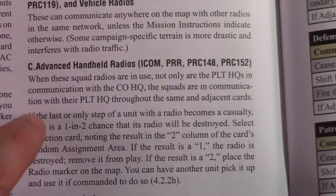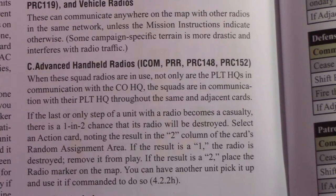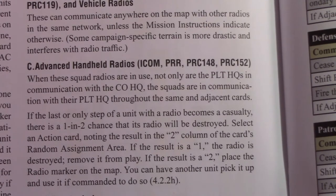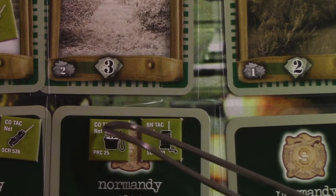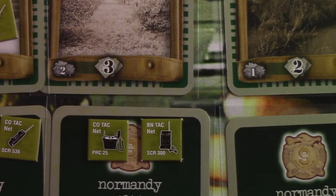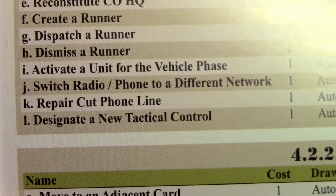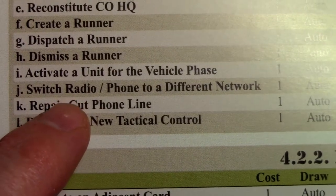Now, there are types of radios called advanced handheld radios that I can't find the chits for in my particular copy of the game. These are advanced handheld radios, and as you can see from section 435, we have four different types, including the PRC-148 and the PRC-152. These are modern radios and can communicate much better. It's important to note the distinction between the CO-TechNet and the BN-TechNet - these are two different networks and they do not mix. But if you do need to, be aware that you have a command and control action to switch radio or phone to a different network.